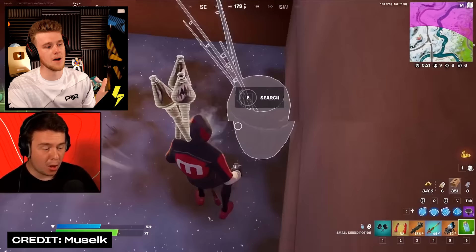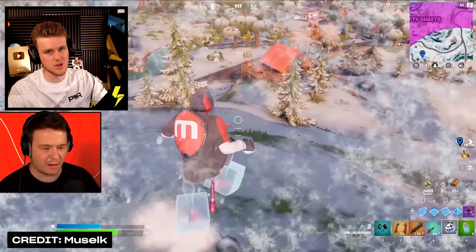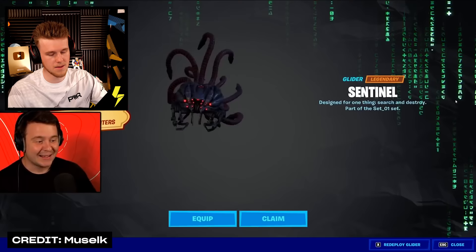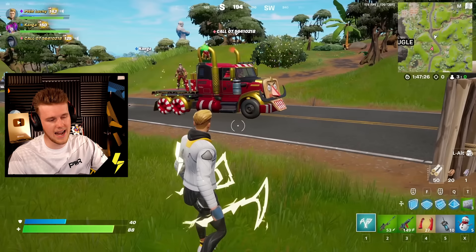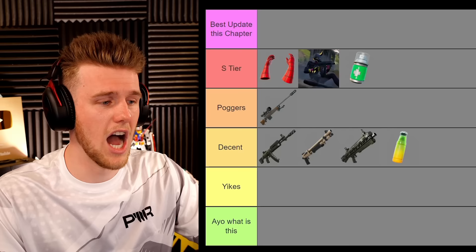Next up we have the Winterfest update, which involves Santa Claus running around town. I didn't think this was a good one. Did we even get free gifts? Yeah, we did — we got the Matrix Glider which gave you a pretty good FOV, so that was pretty nice, but it ain't very memorable for me. The Santa Claus driving around was cool, but apart from that I'd probably put it down to Decent. Not crazy about this one.